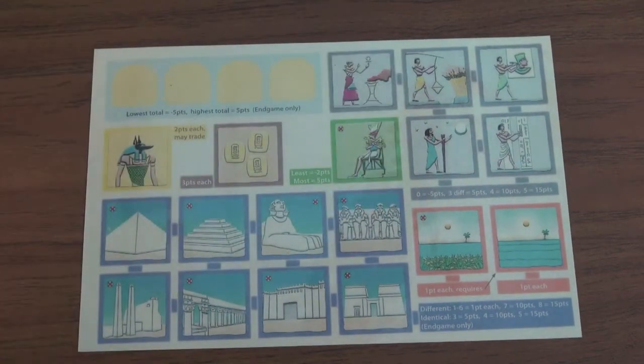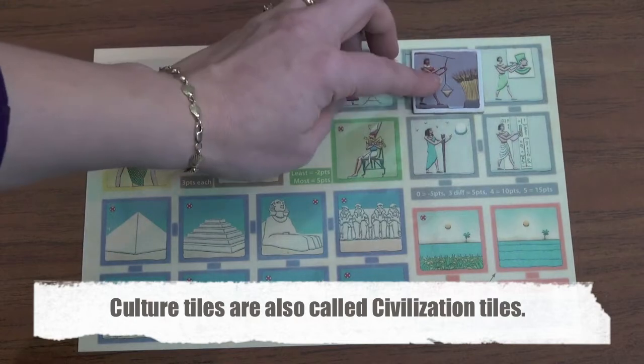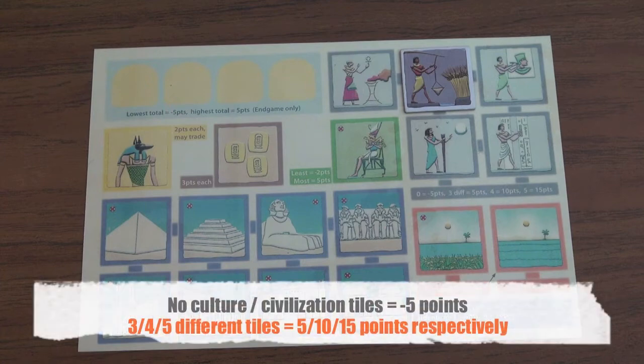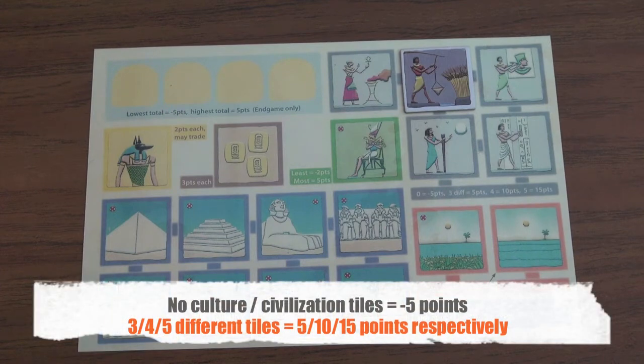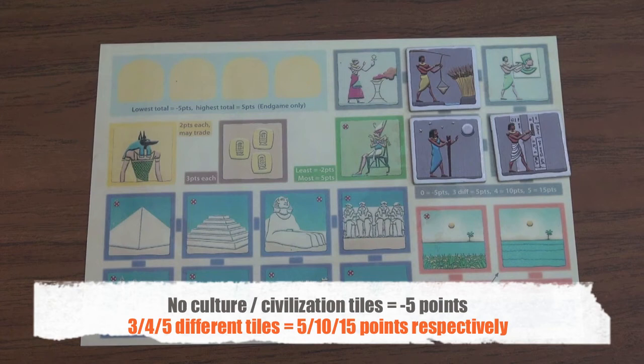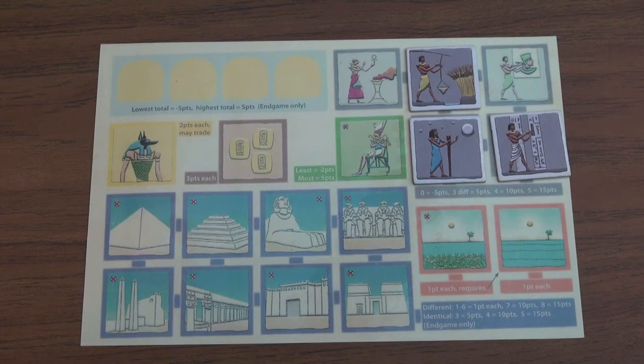Culture tiles have no X, so you must collect them every round. If you end a round with no culture tiles, that's worth negative five points. However, if you get three different types of culture, you receive a bonus of five points; four different types earns ten points; and a full set of all five different culture types in one round earns fifteen points. Having duplicates of the same culture type does absolutely nothing for you.